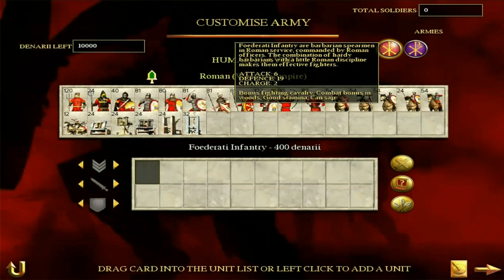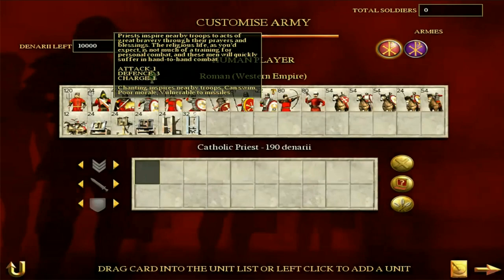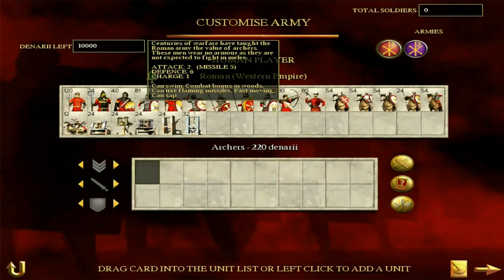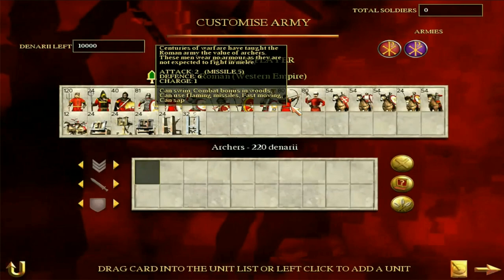There isn't a huge amount of difference between these two factions, but there are a few slight differences. First, this unit here is a Catholic priest — for the Eastern Roman Empire it's an Orthodox priest. They serve the same purpose: not to fight but to inspire nearby troops and help keep morale up. One of the main differences is that the Western Roman Empire only has basic archers. They do not have access to Eastern Archers, which are basically a better version. You only have access to the very basic archers.